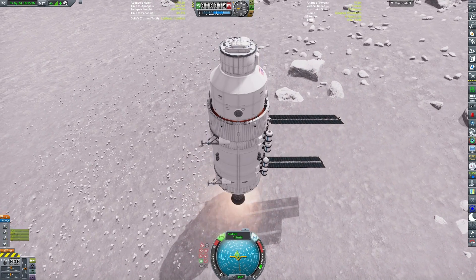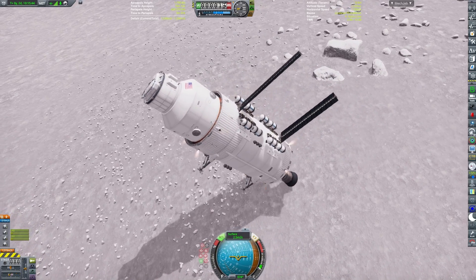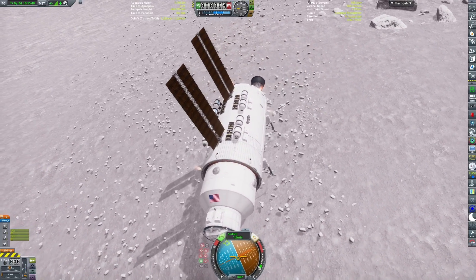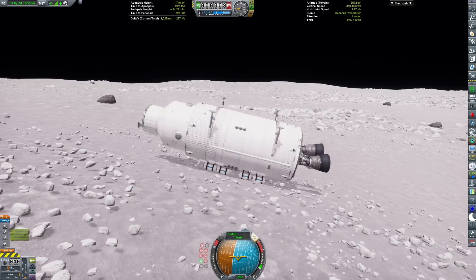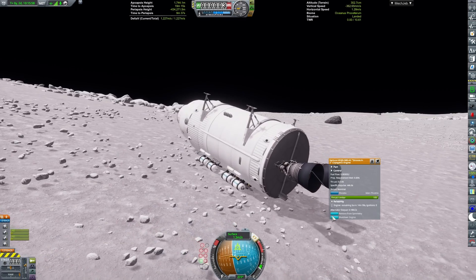But notoriously, that didn't go according to plan. And just as this one — since both this base and the probe that was mentioned both landed in orientations that were unstable for electric charge reduction.